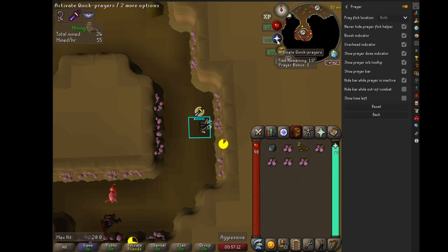It actually depends on your ping and what world you go to, because some worlds are worse than others. The timing may change for you, so you might want to try clicking when the line reaches the beginning or in the middle. You might have to do a little bit of trial and error, but it should work just the same.